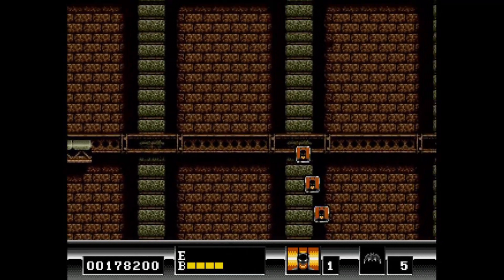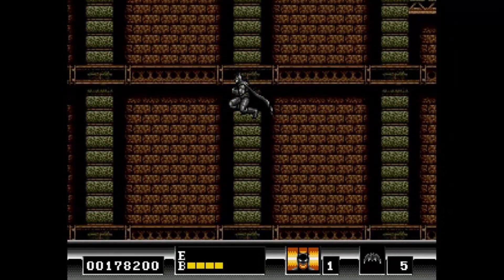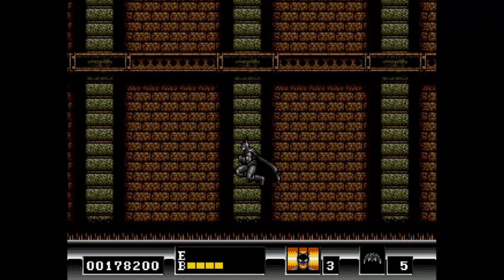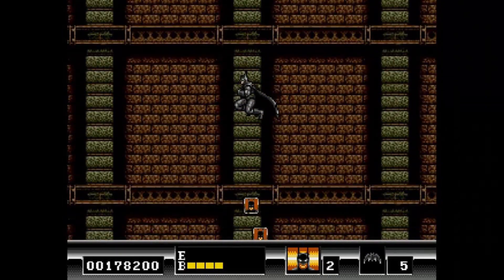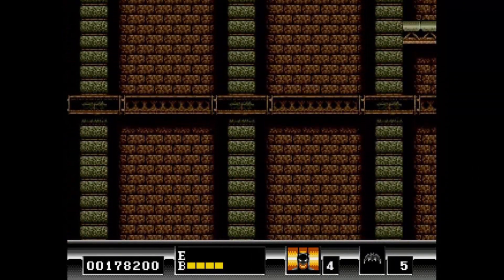That was the stupidest mistake of my adult life. Oh no, here we go, okay! So this is a secret where you can just get all your lives back. Each time we jump off we lose a guy but we gain two, so just keep doing this until we get eight.